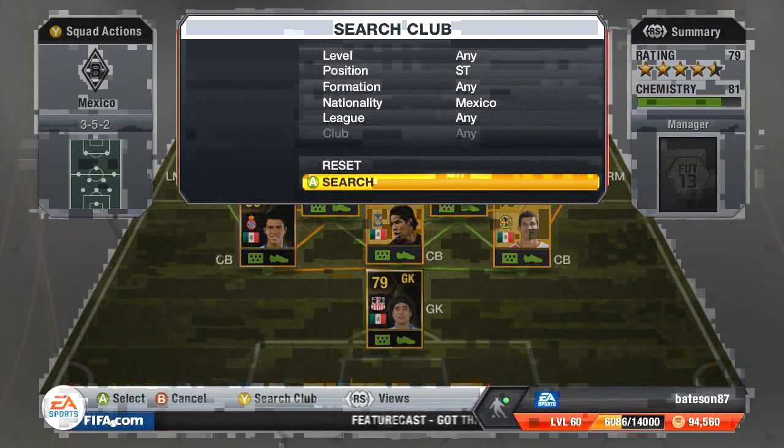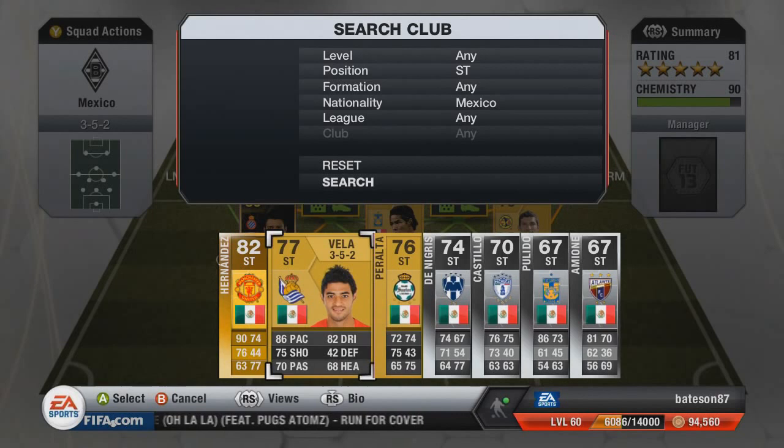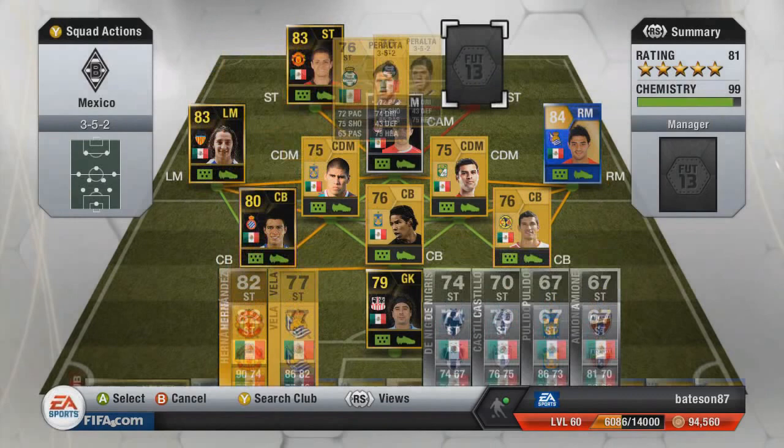Moving on to the two strikers: the left-hand side is going to have in-form Hernandez, and the striker on the right is going to be in-form Peralta. If you wanted to mix things up and not get Team of the Season Carlos Vela, you could have Vela at striker — probably replacing Peralta — and you could pick him up for less than 1k. So that's the team built, guys.